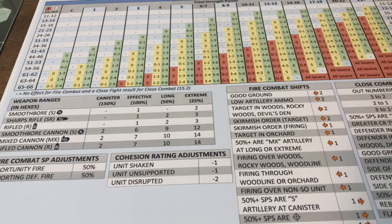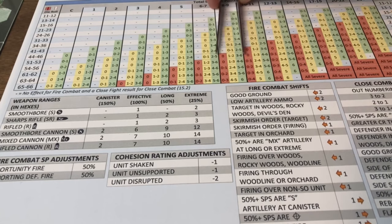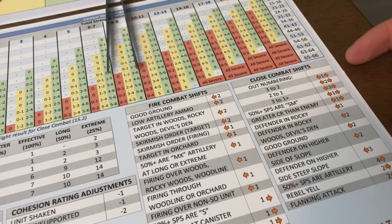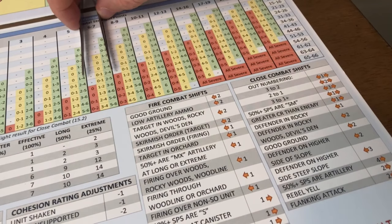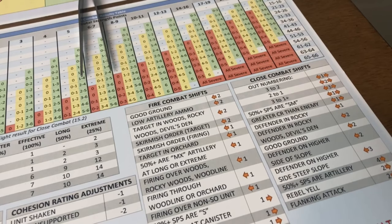We've got 8 strength points attacking 5. We're going to be on the 8 strength points table. Greater cohesion rating than the enemy — that's true, so up 1. Defender is in Rocky Woods — shifts 2 more down. Defender on a higher slope — that is not true. So we're rolling on the 6-7 table. The modified cohesion rating of the 15th Alabama is 2 because they are in woods, and you can never be supported in woods.